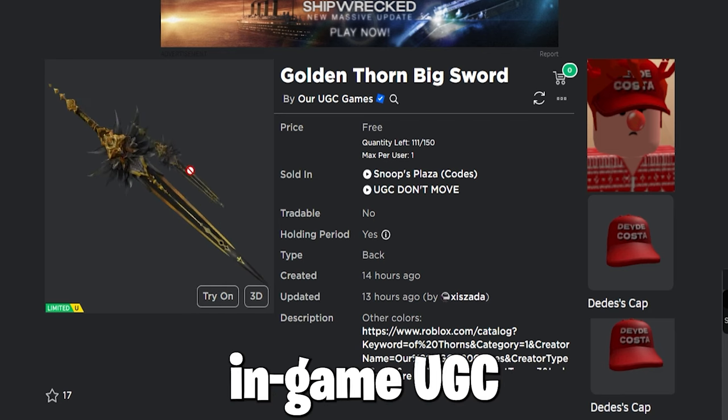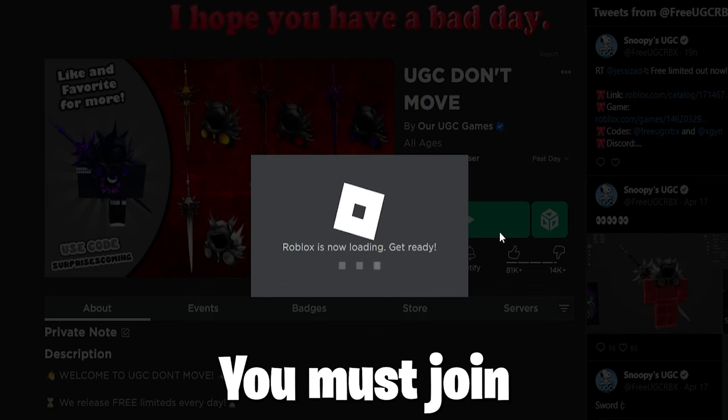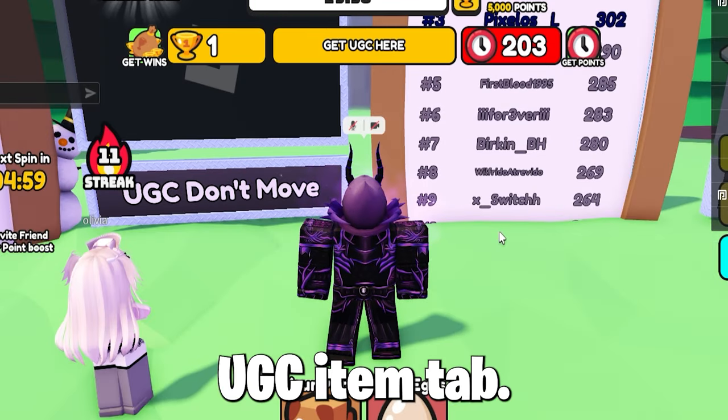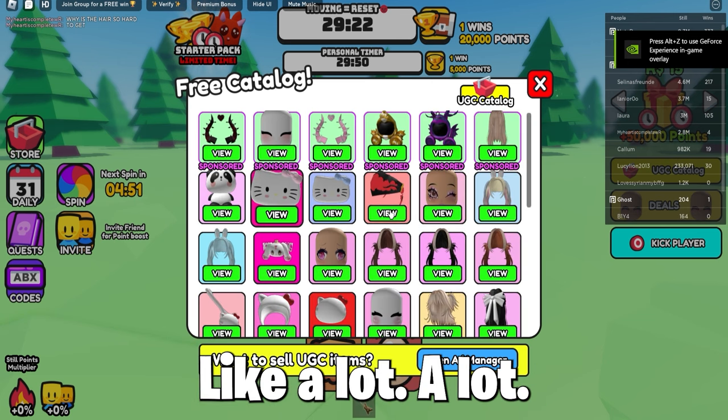To get the free in-game UGC item called the Golden Thorn Big Sword, which looks really cool, you must join the game called UGC Don't Move and wait for it to load, then press the UGC item tab. As you can see, there are a lot of free items you can win from this game — like a lot-a-lot.